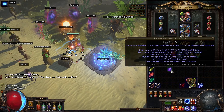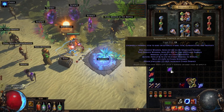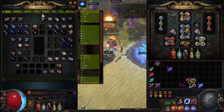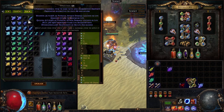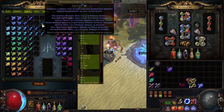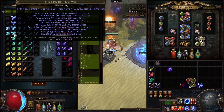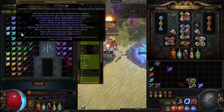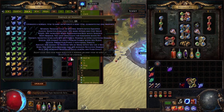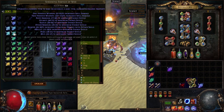Now let's look at the rewards. The two most important parts about an essence are its tier and its type. The tier system, best shown in the essence tab, goes from lowest to highest: Whispering, Muttering, Whispering, Wailing, Screaming, Shrieking, and Deafening. Some essences start at Whispering; others can't be that low. There are also a few special essences with no tier. The type is simply the name — Essence of Greed, Contempt, Hatred, and so on.